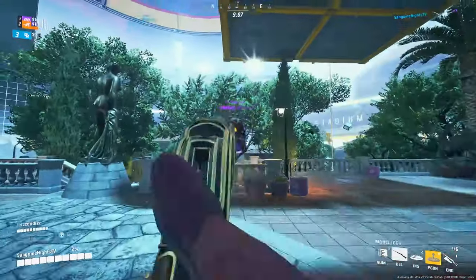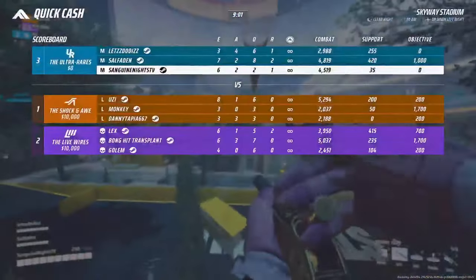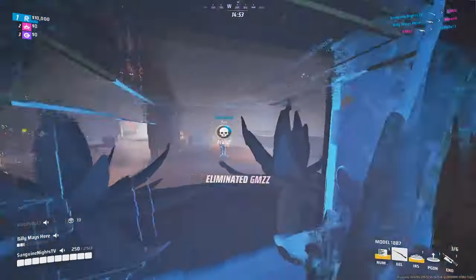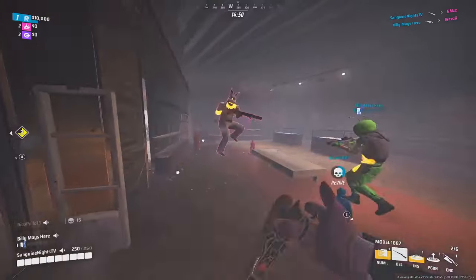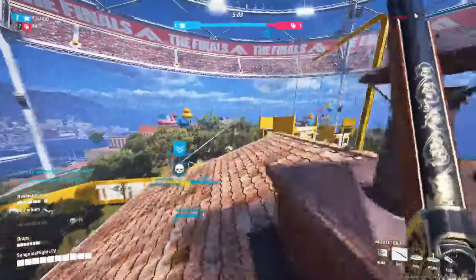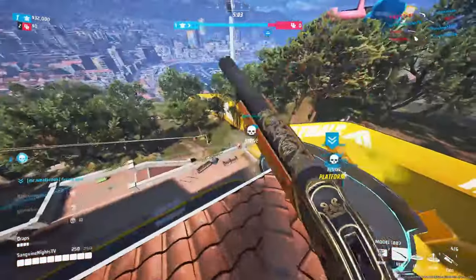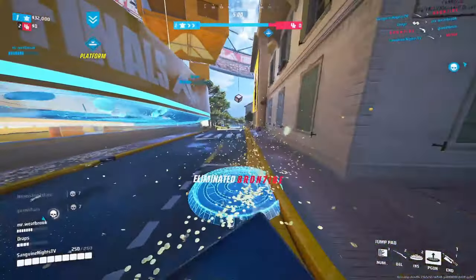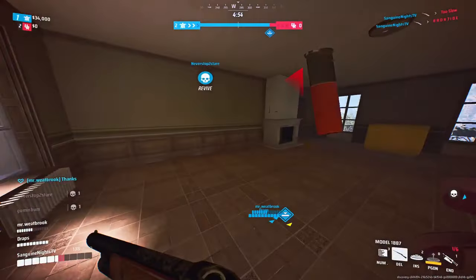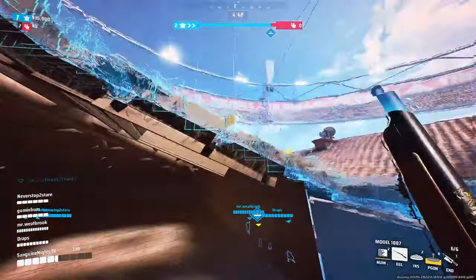First things first, let's talk about the basics of this gun. The Model 1887 shotgun is best characterized as the flashy shotgun that has become a household favorite amongst the shotgun community. Out of all the weapons in the medium class — besides the revolver and the FAMAS — it is the main weapon that lets you pull off crazy high damage shots and insane movement. It functions like a true-to-form shotgun, enabling the user to fire off six high damage shots that can hit up to 128 damage per shot. With six shots, that's a potential of 768 damage before a single reload is necessary.